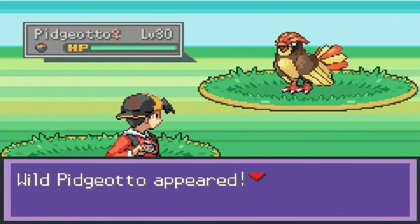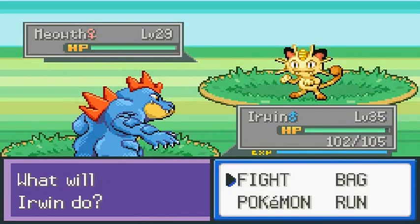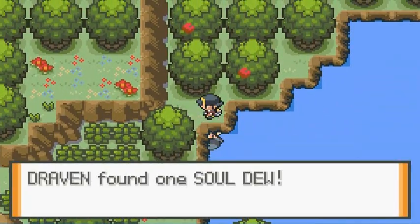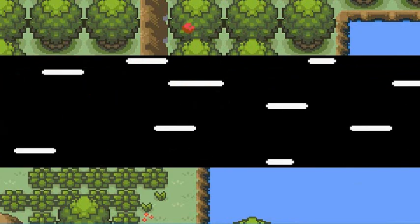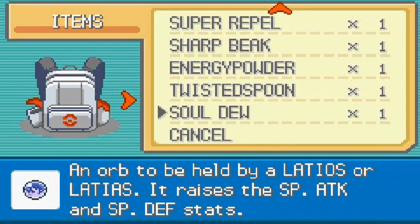I'm pressing Surf. Being attacked by a bunch of Pokemon. There's a Meowth — some Pokemon I haven't captured. There's an item right there — it's a Soul Dew! Okay, so that is what Latios or Latias has, right? It's the orb held by Latios or Latias, and it raises the special attack and special defense.